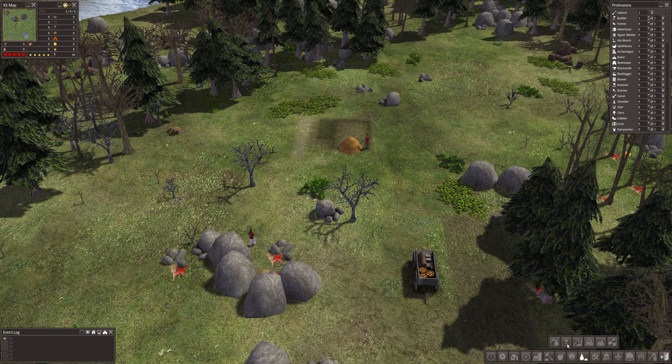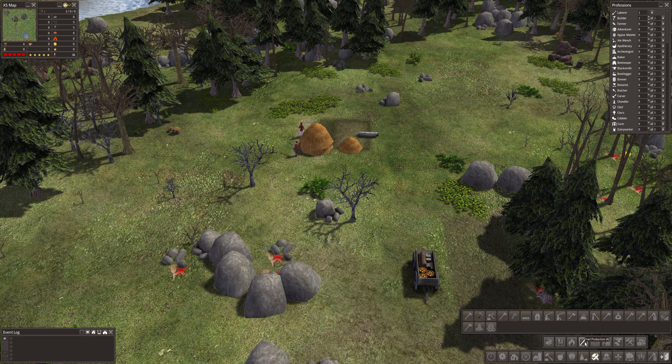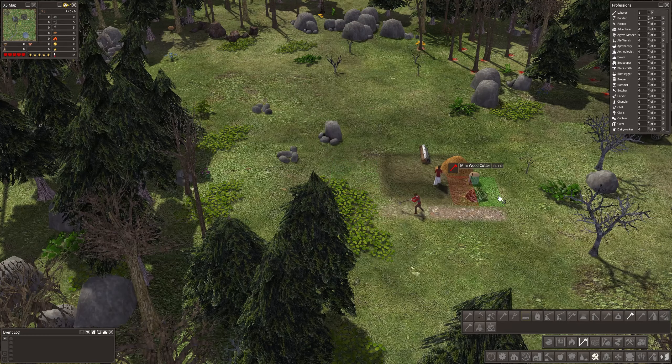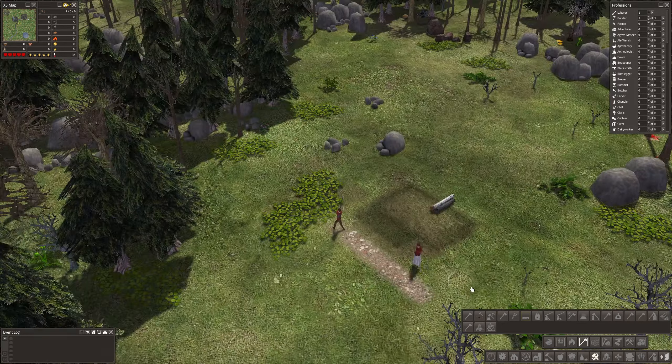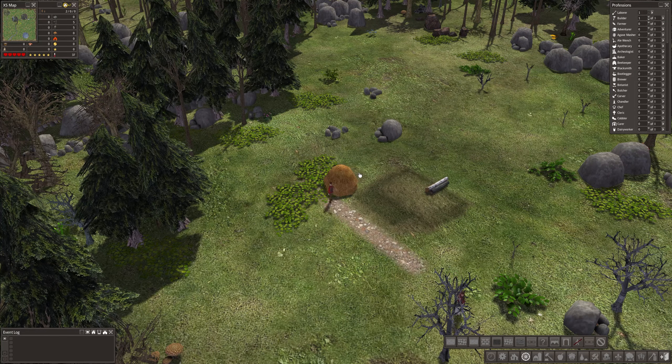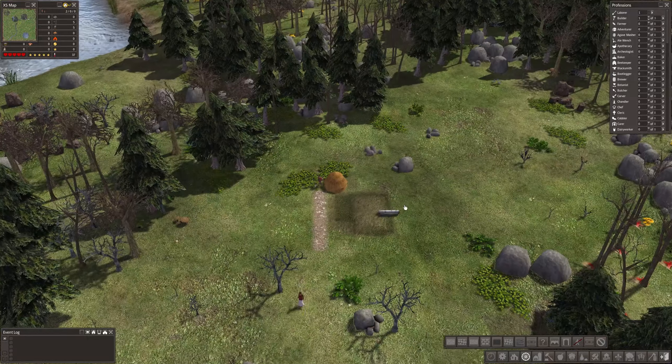We're also going to need firewood, which will be under one of these things here — fuel production. I want something small here because I haven't got a lot of resources. I'm thinking there is... I think it's like a chopper or something. A mini woodcutter. That'll probably do the job. 10 wood. Perfect. I might just sort of keep this looking a little bit realistic from the get-go. You'd probably have the chopper right next door to your house. Why not?